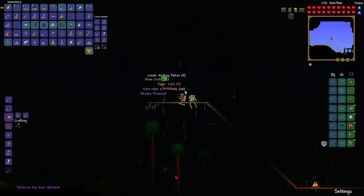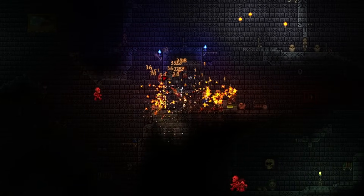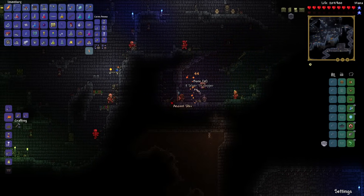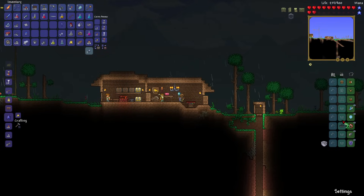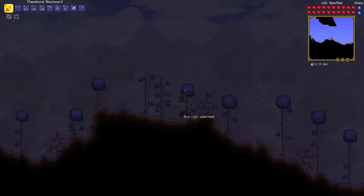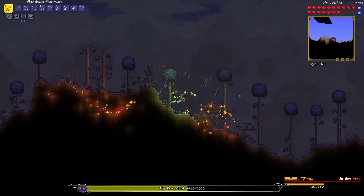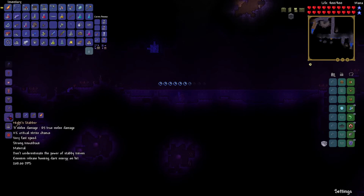With Skeletron defeated I can now venture into the dungeon for the ancient shiv. It drops from dark casters at a 4% chance - very occasionally. After about 10 minutes I got the ancient shiv and also pulled out a cobalt shield, making an obsidian shield. I now have three of the short swords needed to craft the Knight Stabber. The last piece drops from the Hive Mind, so I went over to the corruption and fought it - not much of a challenge with the flame burst short sword.